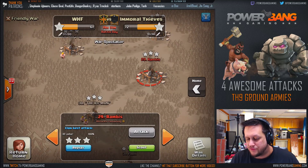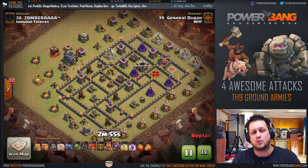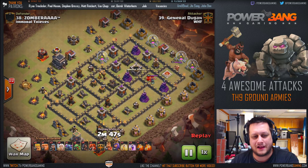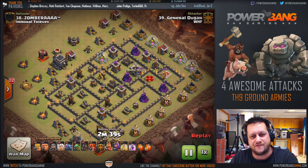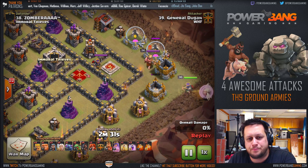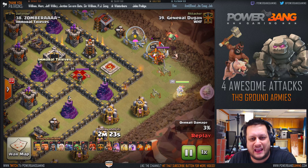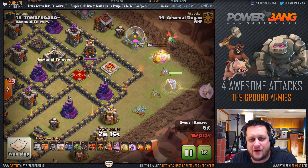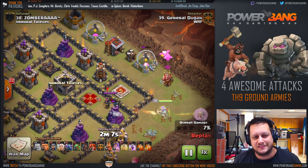Next up, we've got another attack covered recently on the channel — this is called the Grundinator, named for the player who came up with it, throwing in a couple of Valkyries and a PEKKA into the army composition. General Dugan uses this as his go-to strat pretty much every attack, and he six-packed this war. He comes in from the right side with the storages preventing a quick entry, drops a Barbarian out there to lure the King all the way out, and gets the Baby Dragon to lock onto the King — feeding it Barbarians with no spells needed. That keeps the Baby Dragon on the outside to clean up buildings along the side of the base.